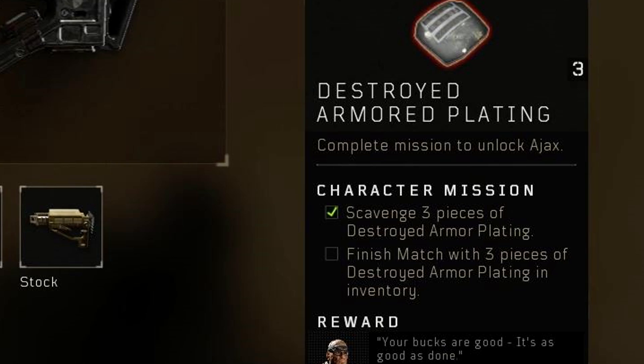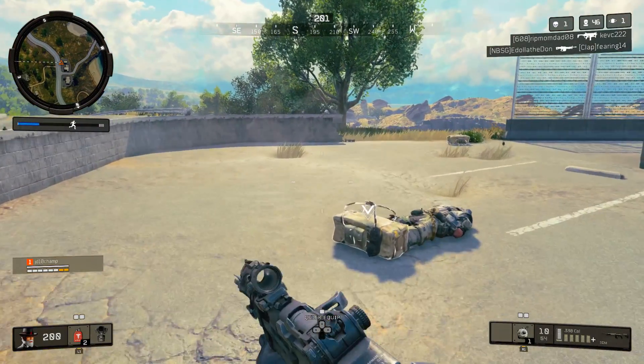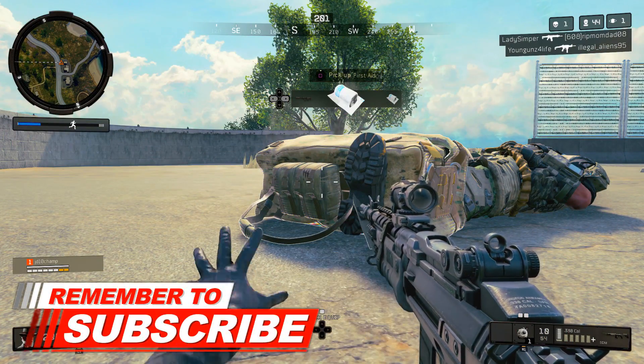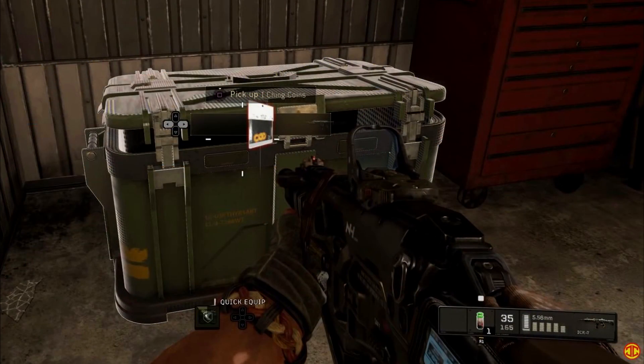Next up is Ajax. With Ajax, you're going to need to find three destroyed armor platings and then just finish the game. This one's going to be a little bit more easy — you're basically going to need to kill three people who have armor on, and they'll drop these armor platings. Then you just need to stack them in your inventory and finish the game.